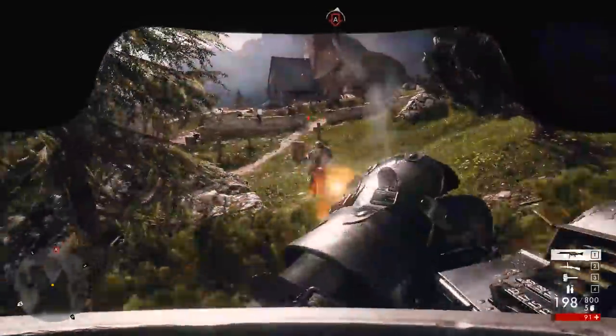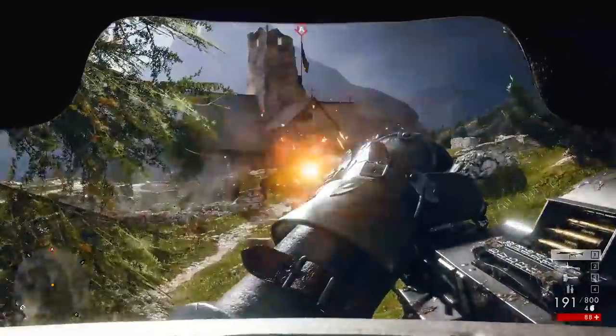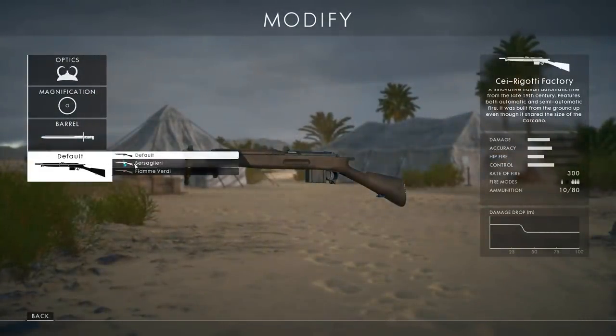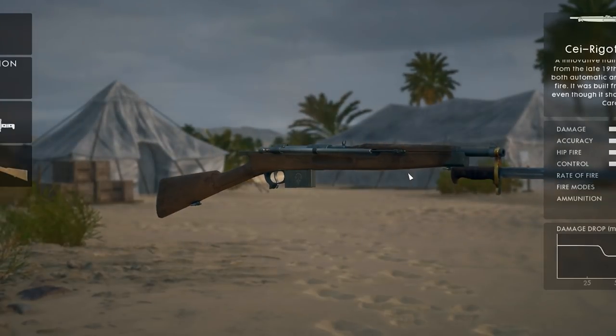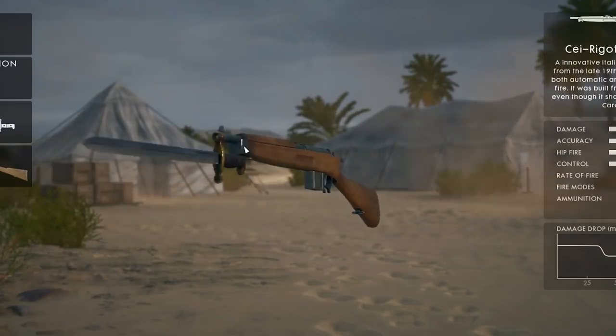The third mission, Avanti Savoia, features some of the easiest Codex challenges to complete and took me around an hour. The skin you unlock for the Serigote, unfortunately, isn't that interesting. It features some nice engravings and detail work, but overall really doesn't stand out like some of the other campaign skins. It also doesn't help that the Serigote is one of my least favorite weapons for multiplayer, so I probably won't be using this very much at all.